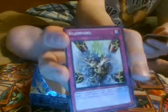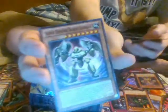Here we go — the card I've been looking for: Bujin Yamato! The card I need. We'll put him in an Ultra Pro Sleeve here. Bujinni Vital.